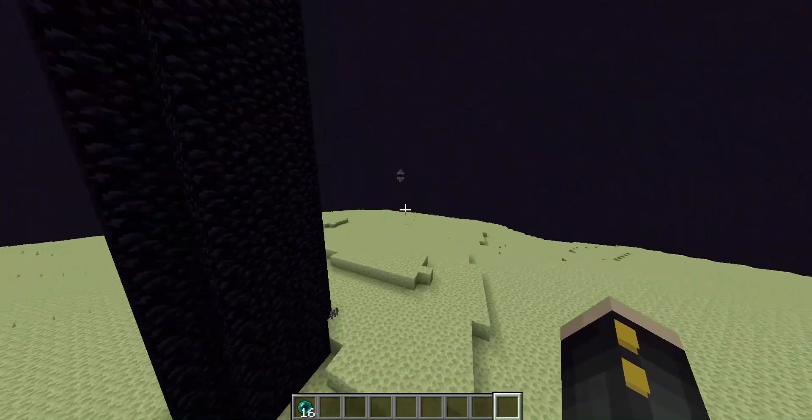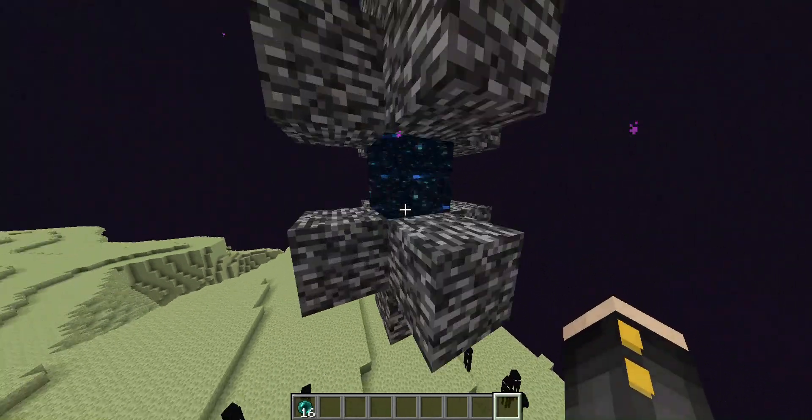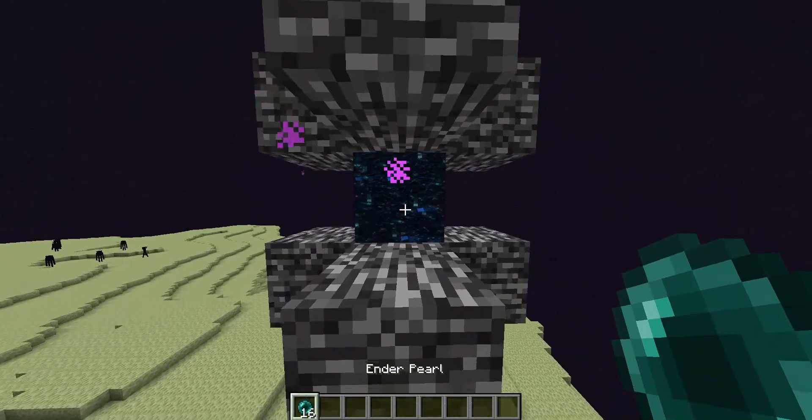Then locate this structure right here — that's your portal. Get out your Ender Pearl and throw it in.